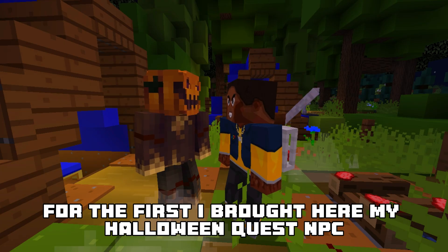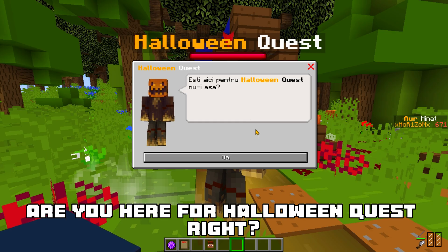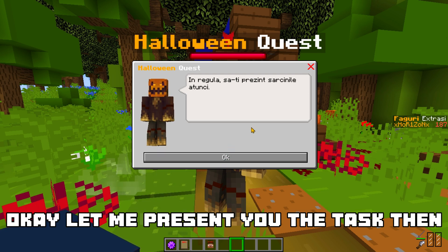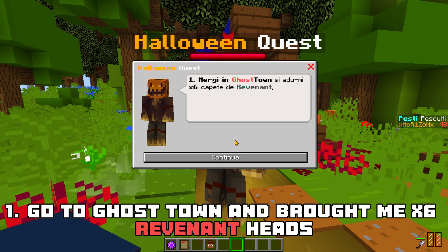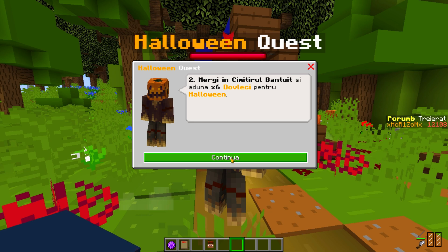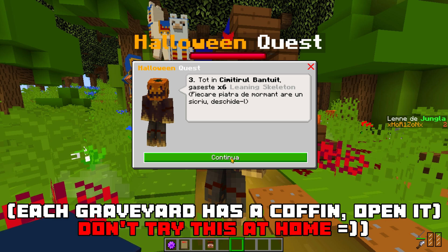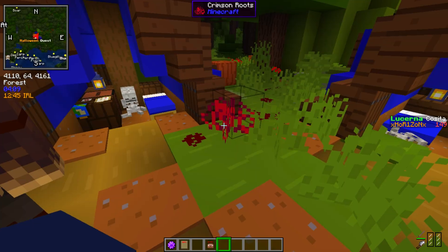First, I brought my Halloween Quest NPC here just so you know how dialogue looks like. Are you here for Halloween Quest, right? Okay, let me present you the task then. 1. Go to Ghost Town and bring me 6 revenant heads. 2. Go to Haunted Cemetery and bring me 6 pumpkins for Halloween. 3. Steal in Haunted Cemetery and find 6 leaning skeletons. Each graveyard has a coffin, open it. Once you finish, bring me everything you found and you'll be rewarded.